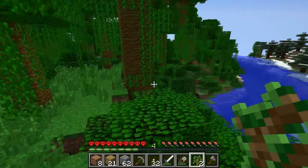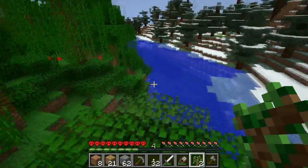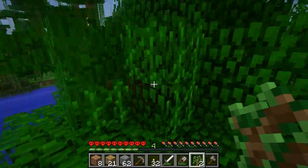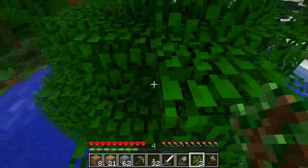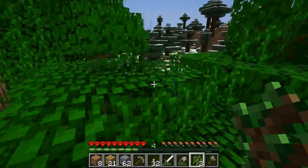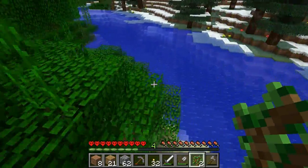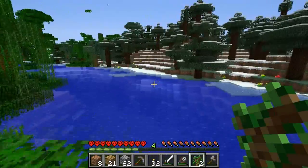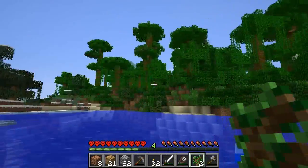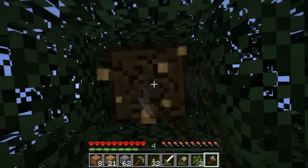I like how our jungle biome is massive, and then we have a couple of connecting biomes around it. Not the whole ice biome or snow biome, because that sucks in general. I like the taiga biomes because they have those kind of trees - taiga trees, or I guess they're pine trees. So regulars are oak, then it's birch, then these would be pine. I don't know what the actual name for jungle trees would be, but for Minecraft's sake it would be just jungle trees.